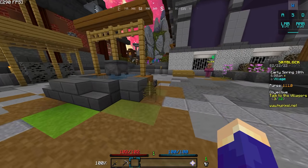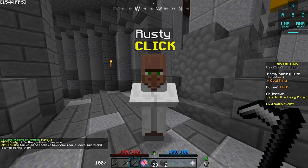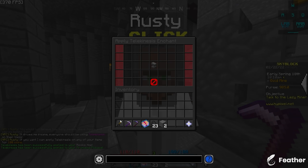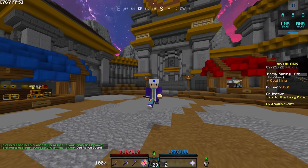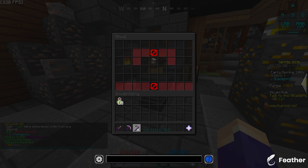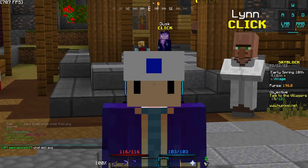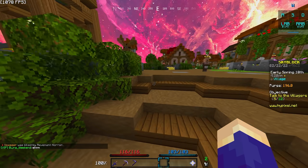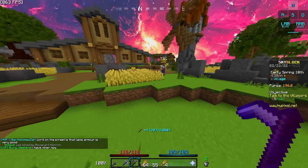Now we have our odd rogue sword and I'm gonna try and get an armor set so we can whack some zombies and get our combat level up. I cannot express how much I miss telekinesis every time I start a profile. I also have a harvesting five book I crafted using wheat and paper. Let me get some XP levels and slap this on — that'll give us a ton of farming fortune. Now we can pretty much just sit here and farm and make a decent amount of money until we can buy some better gear.